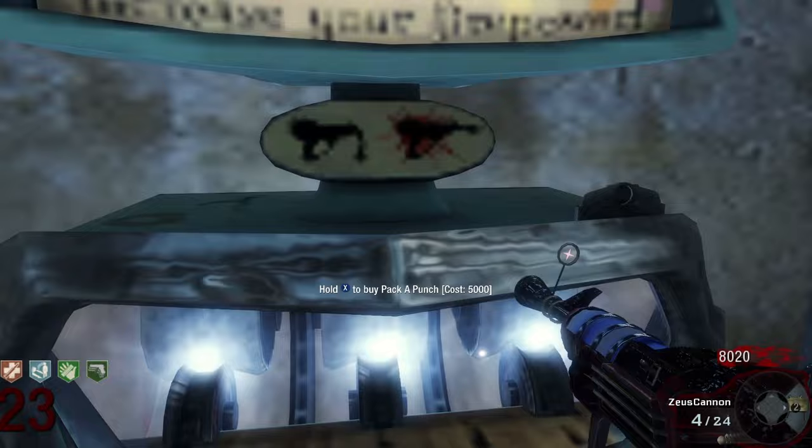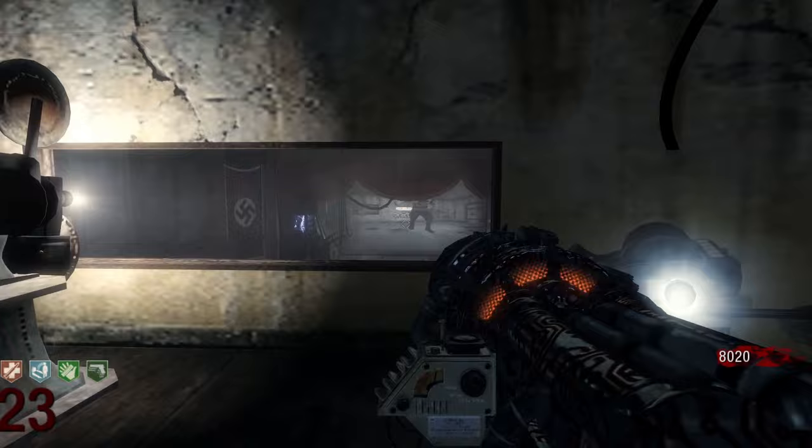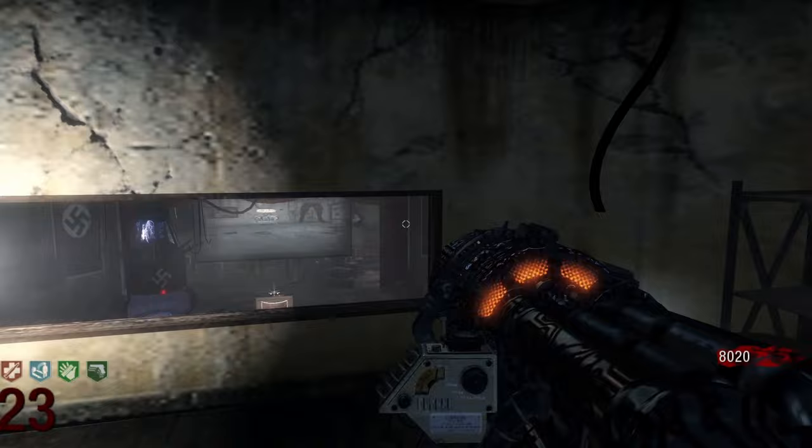The four rooms you can be teleported to are Samantha's room, Samantha's room but zombified, a dentist's office which looks like it's from the map Verruckt, and a room from the Pentagon which is from the map 5. In these rooms, there is a chance for there to be a film reel, with there being a total of three different film reels with three different spawn locations in each room.